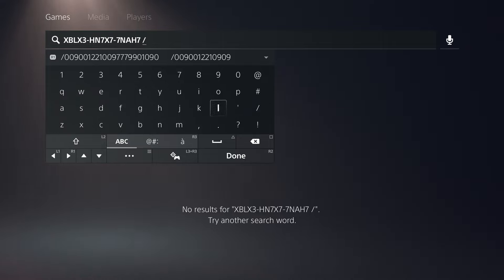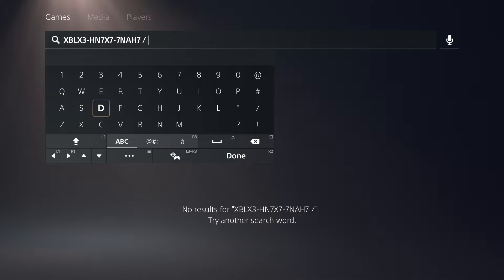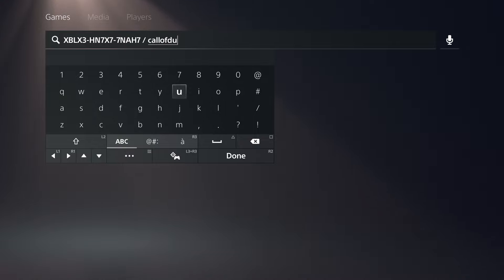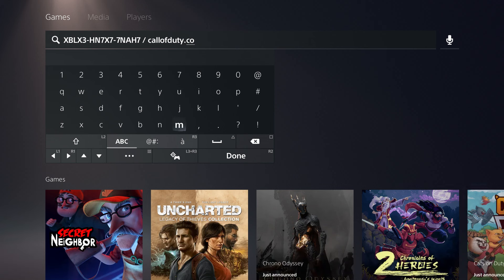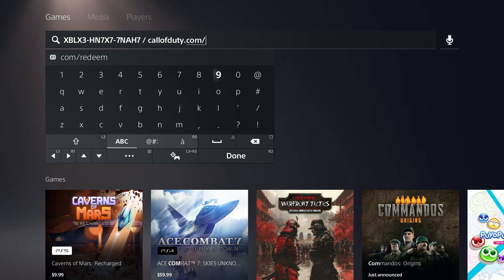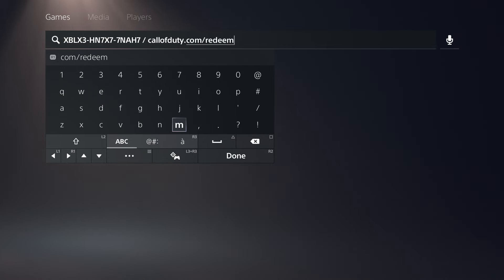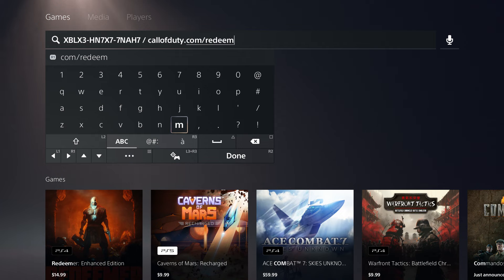Once you have the code, go to the website — it's callofduty.com/redeem — and that's where you enter the code. You can use your phone, just type in callofduty.com/redeem. Everyone should know this website; just enter the code that I showed you.